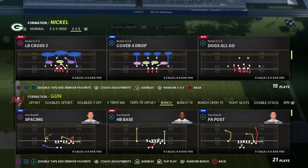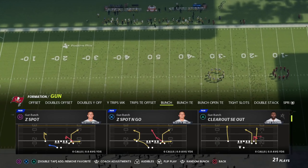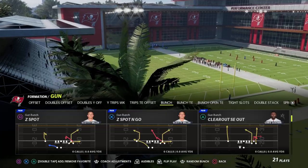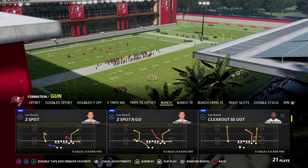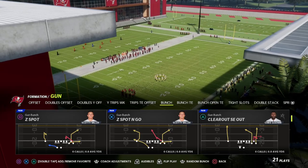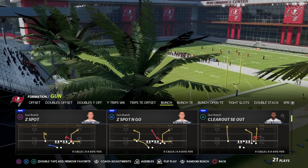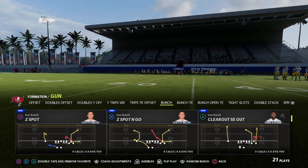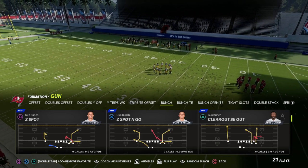We're going to be taking a look at the play Z Spot and Go — or just Z Spot if you want to run regular old Z Spot. I like Z Spot and Go out of the Seattle playbook. This can be found in almost every bunch formation, and it's a great concept for beating 30-yard cloud spots.